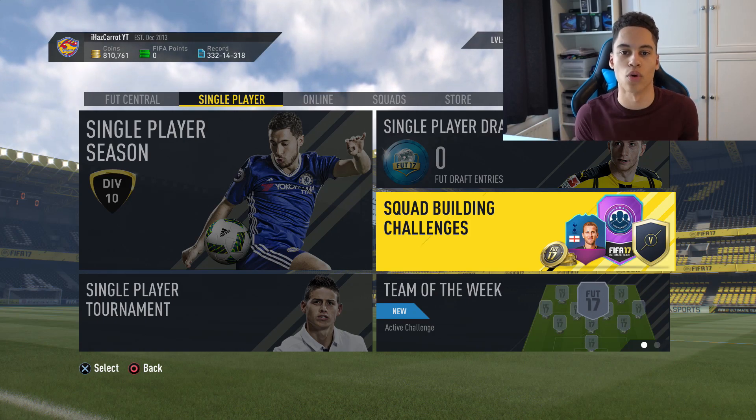In the comments, drop what's the best SBC pack you've got this year — because these packs could get you a Team of the Season Ronaldo, which could be like a 98 or 99 rated card, which would be crazy. Remember to smash a like — 1,000 likes and I'll show you all the SBCs for the best packs, literally 500,000 coins worth for about 150k. We can all get geared up for Team of the Season. Thanks for watching, hope you enjoyed, and I'll see you in the next video.